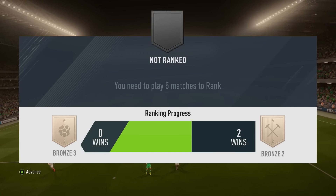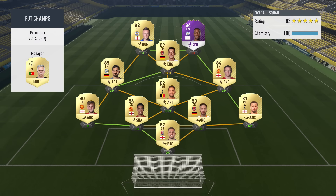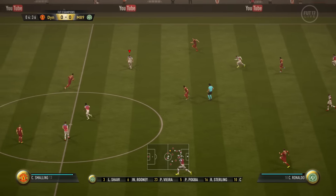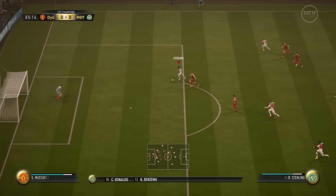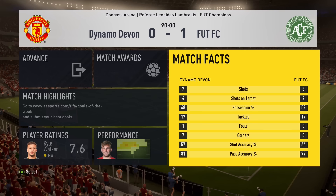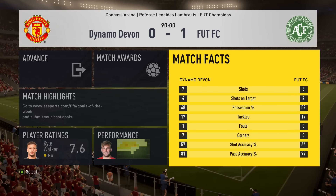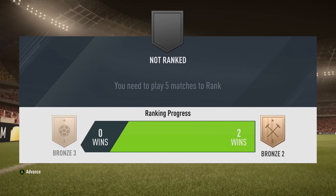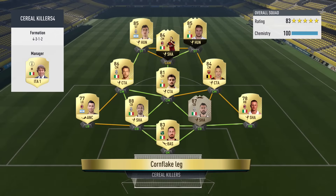We now have one win on the board and need another for bronze. Our next opponent has Jamie Vardy, Sterling, Özil, Gundogan, Dembele, and Wayne Rooney. Rooney in my side is a bit of a powerhouse — my midfield is full of them. You've got Kante off the bench, Pogba, Vieira, and Wayne Rooney. In midfield, I think you need that physicality to push players off the ball. Wayne Rooney is the perfect fit given the maximum of three nations stipulation this weekend.